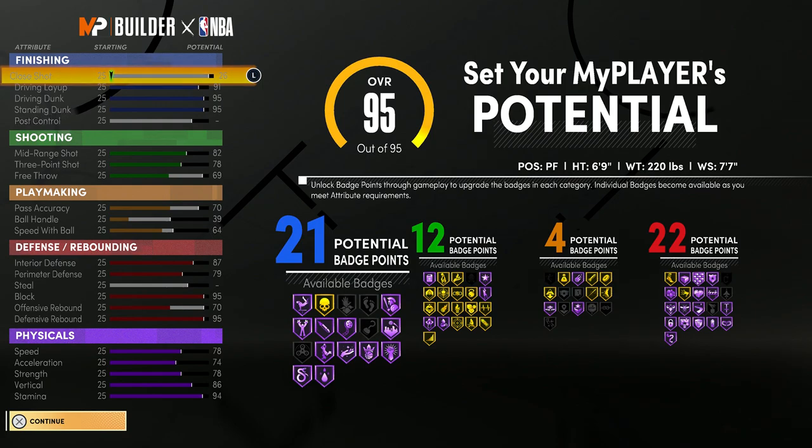This is the build. You get 21 finishing badges, so I'd probably go with posterizer, fearless finisher, acrobat, and giant slayer since this is a shorter big. With the remaining badges, you could either go slithery finisher or back down punisher — that's what I would do.